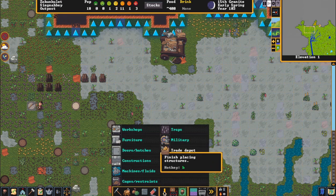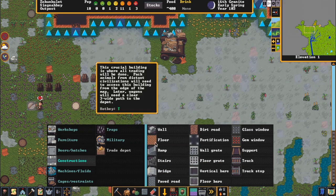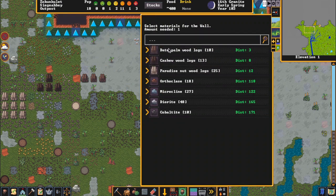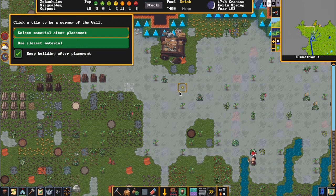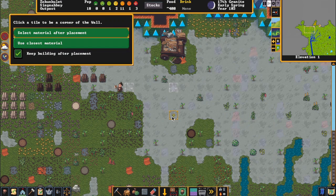The first part of constructing is going to the build menu and pulling up constructions. We're going to need to do walls, and we want to keep building after placement — what that'll do is let us build a wall immediately after we select a wall tile. Select a wall tile, select the logs because they're quick to move, not the stone.